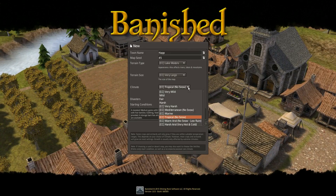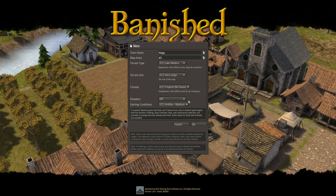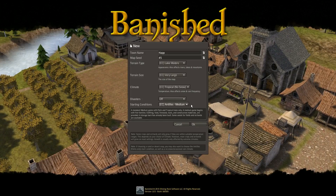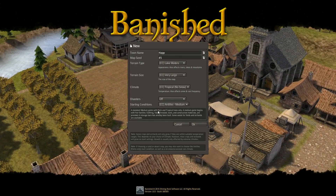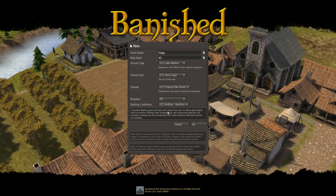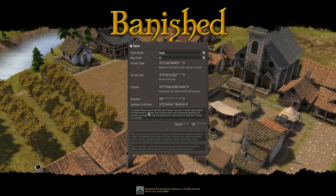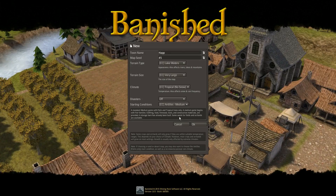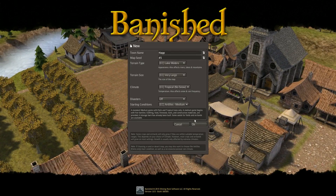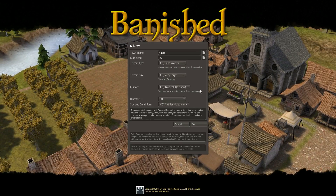Disasters will be off just like normal. I'm going to go with the Antilles medium, so we have only palm and tropical trees. We're going to start with five families and no homes — there will be a barn, and there will be some clothing, food, firewood, tools, construction material, and a few seeds. We don't get to pick what those seeds are, but hopefully they'll grow well in a tropical area.